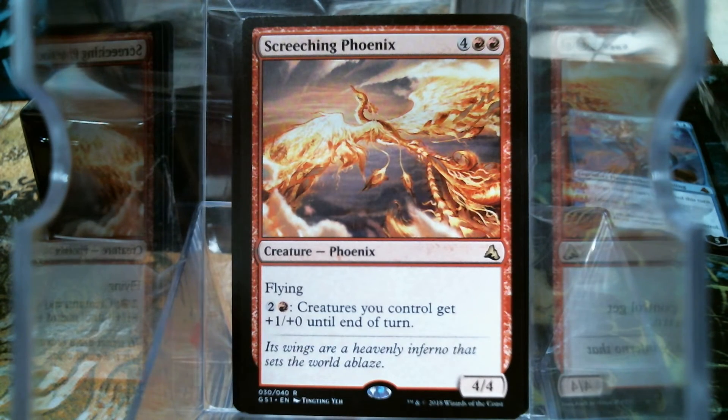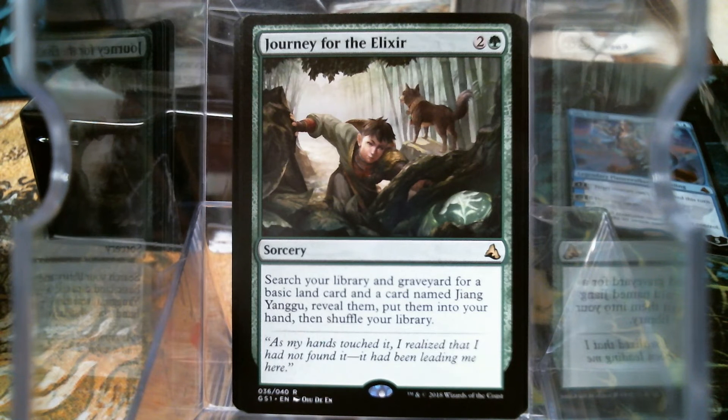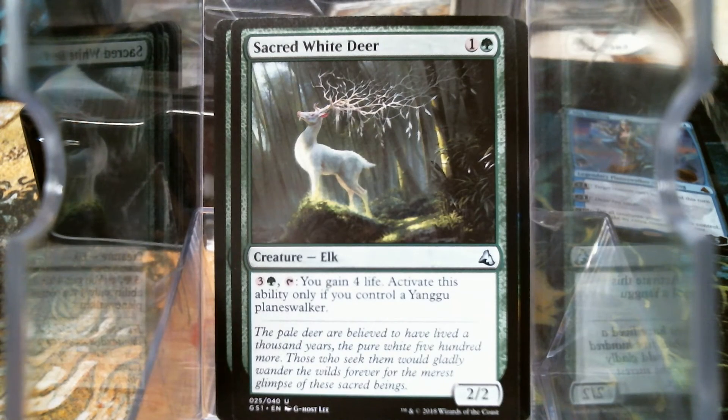So we have in this deck Screeching Phoenix — six mana, it's a Phoenix that doesn't come back from the dead but it has team attacking for three, so in the right deck that could be useful. Journey for the Elixir, we get two copies of it, it's labeled as a rare, three mana — you search for the walker and a land and they go to your hand. We have Sacred White Deer, and apparently they give you three of them — two mana, 2/2, gain four life if you've got the walker.